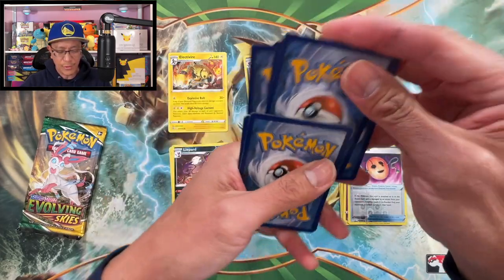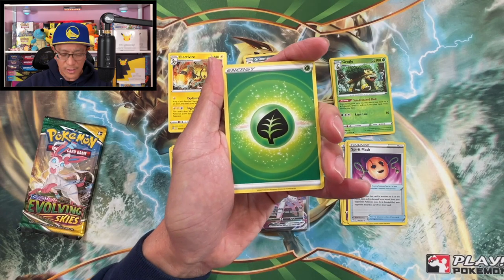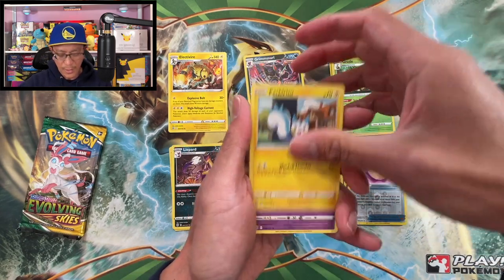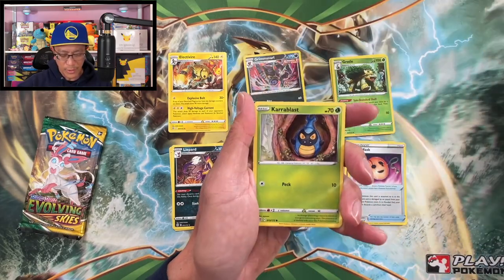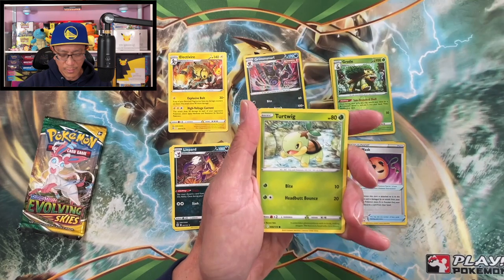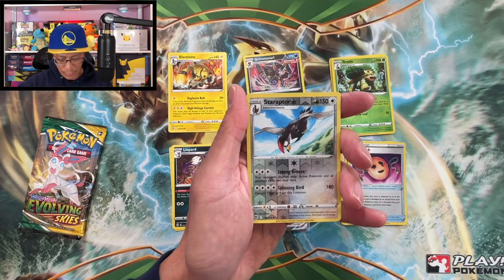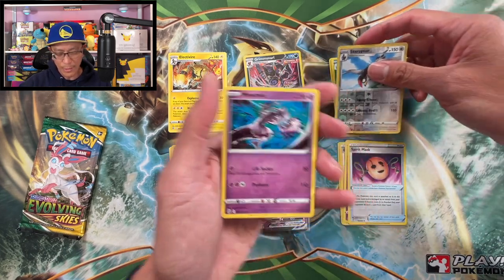Hope you guys are enjoying this unboxing of the Boltonv box. Leaf energy to start this one — Pachirisu, Riolu, Sigaliph, Floatzel, Whistle, Terablast, Minccino, Turtwig, Piplup, Staraptor reverse holographic rare — and a Mew non-holo.